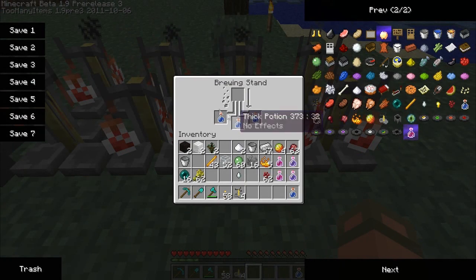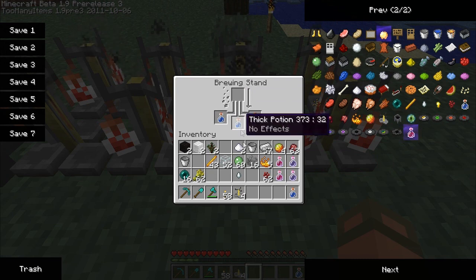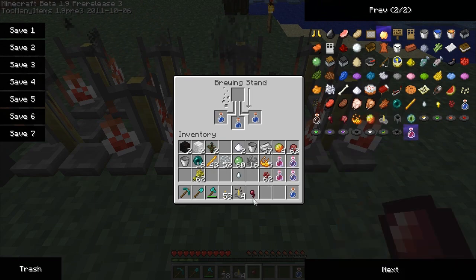Thick potions — what else can we add? Magma cream provides fire resistance — no. Sugar — no. Can't add slime balls, blaze rod, wheat, or ender pearls. Okay, I don't know what to do. Spider eyes perhaps.